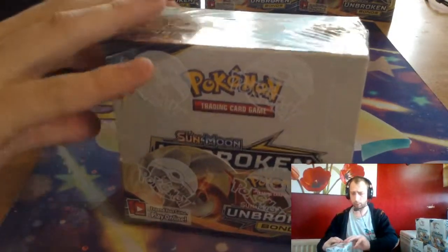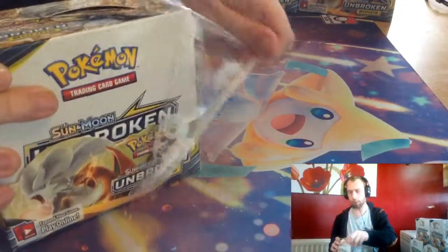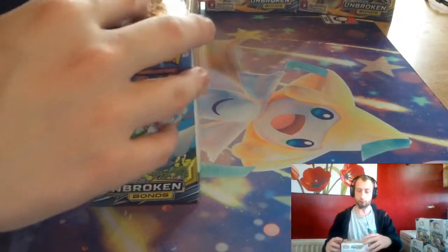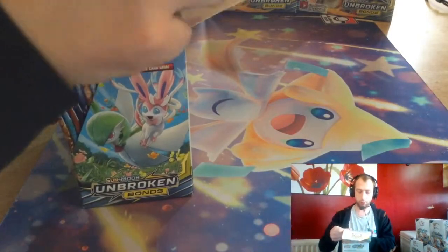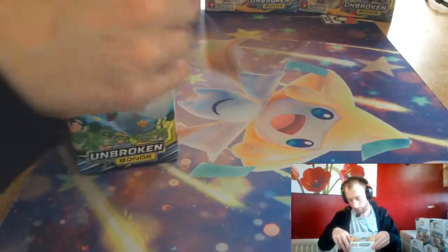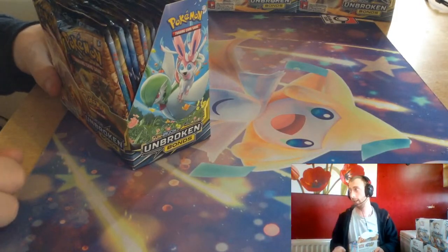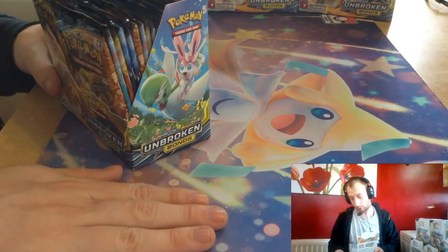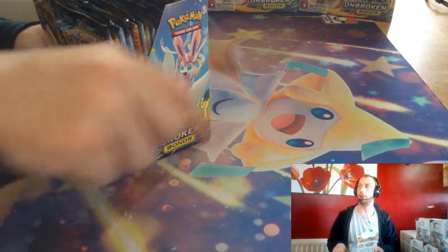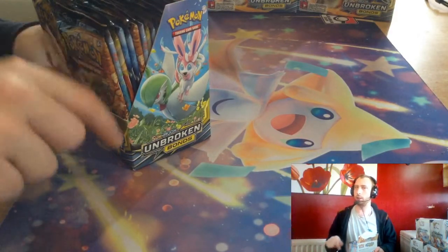There are some new GXs. This set is giving Fire decks a massive boost with Welder and the Fire Crystals. There's a new Supporter called Lieutenant Surge — technically you play it once, and then you're allowed to play another two Supporters. So you could play a Lillie and then get a Guzma off your Lillie, and then Guzma. But you couldn't loop the Lieutenant Surge.